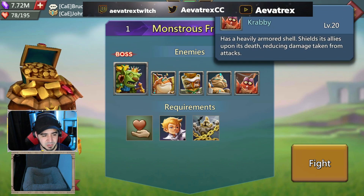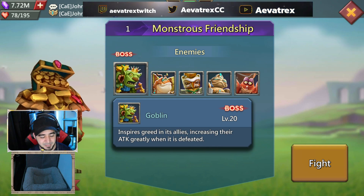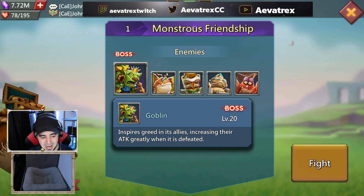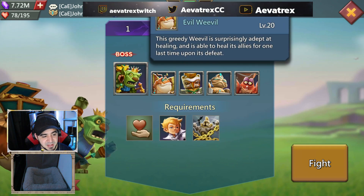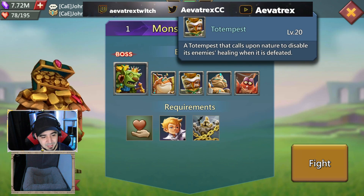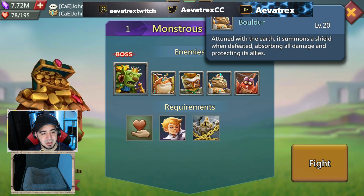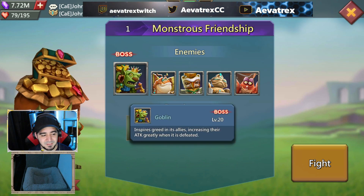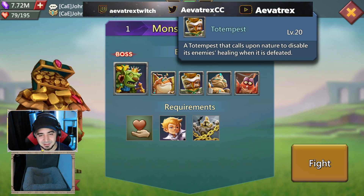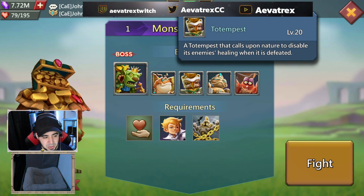All of these heroes — or monsters, call them whatever you want — have an ability that triggers when they are defeated. Goblin greatly increases attack of its allies when defeated, so you want to avoid defeating it until the very end. Evil Weevil heals your allies, Toe Tempest disables your healing, and Boulder and Crabby either negate or lower your damage.